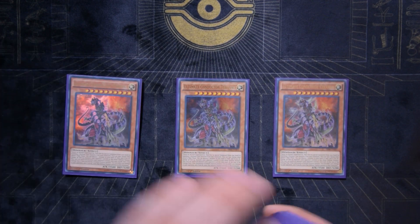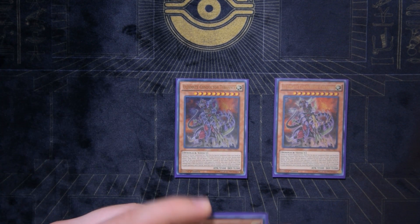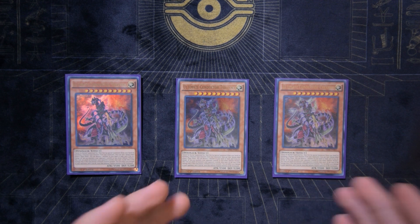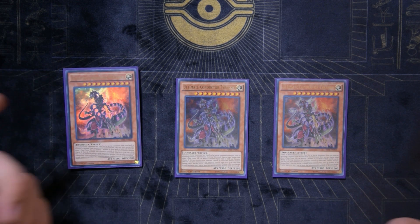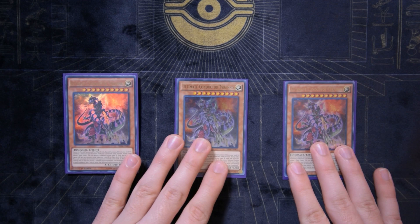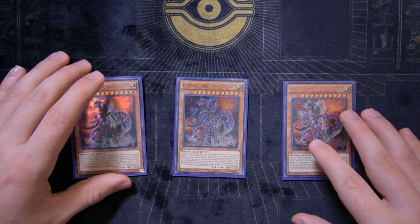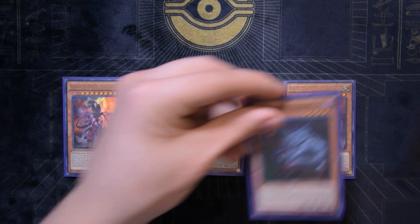To start, we have three copies of Ultimate Conductor Tyranno. I would probably recommend running two, but three is okay here since this is basically your main win condition for the deck. Putting this on the board is very hard for your opponent to deal with — you destroy a monster in your hand or field, book your opponent's entire field setting all their monsters face-down, which disrupts link plays. If it attacks a defense position monster you can send it to the graveyard and inflict a thousand damage, so booking the whole field and burning can pile up quickly. This is the heart of the deck.